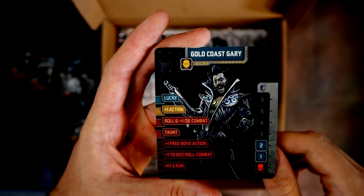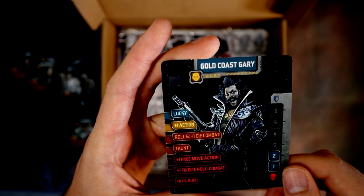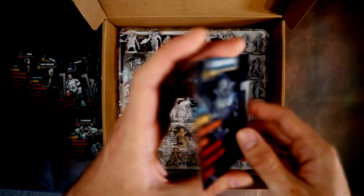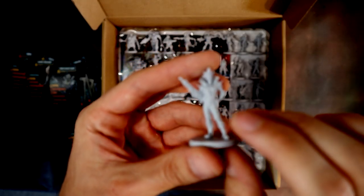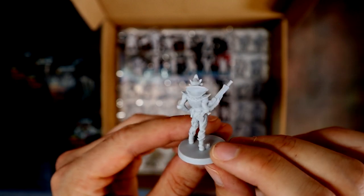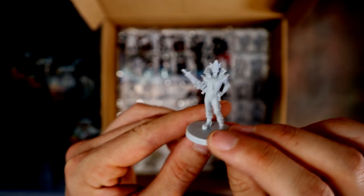Then we've got Old Coast Gary — kind of like Chris Rock's character in The Fifth Element mixed with a bit of Lando Calrissian. There he is — an awesome looking model, really like the pose.